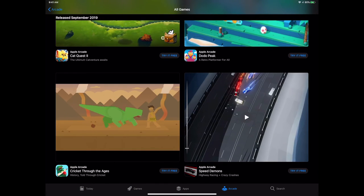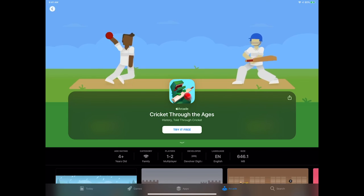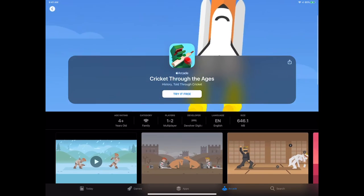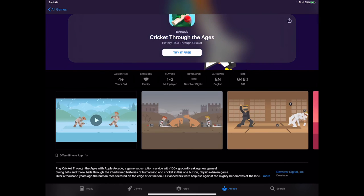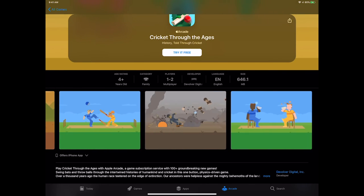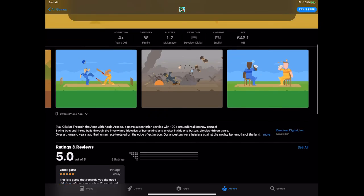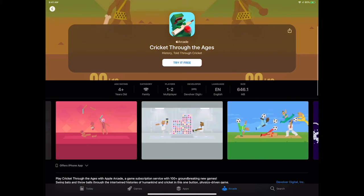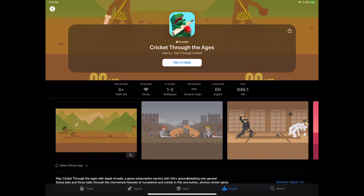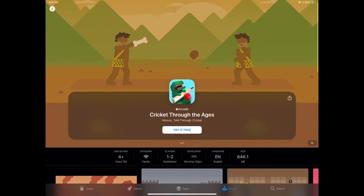Cricket Through the Ages — right at first glance this looks like a Colin Lane game, like Soccer Physics, Wrestling Physics, and all their fun goofy games. Now you have the idea of playing cricket through medieval times, caveman times, samurai swords, futuristic space, with a T-Rex coming out. Published by Devolver, so maybe it is a Colin Lane game. Quick action fun where you're never really in control — part of the challenge and fun is dealing with the goofy controls and the goofy way characters move. I would go with the T-Rex as often as I could.